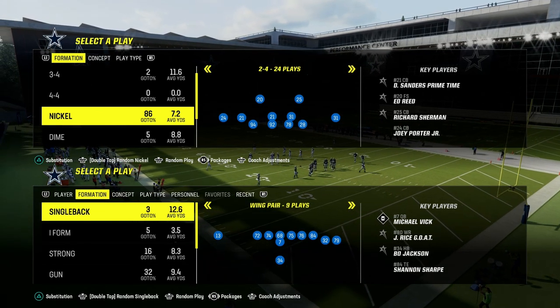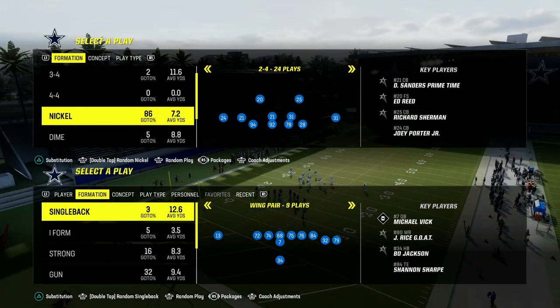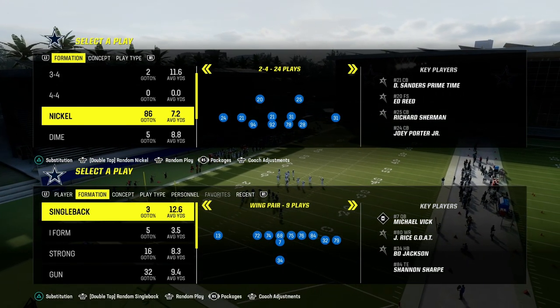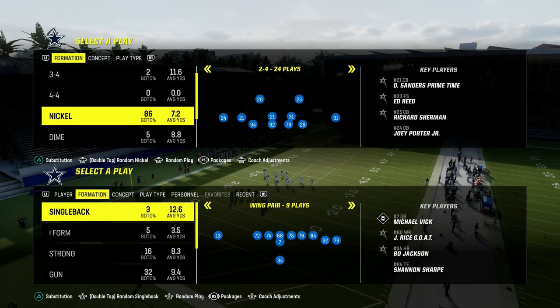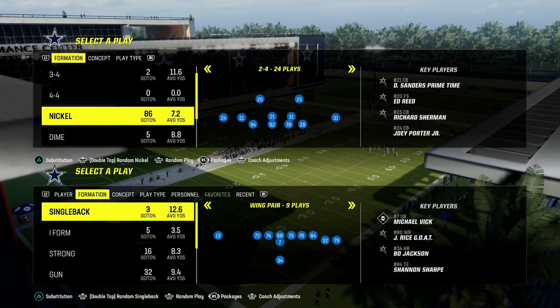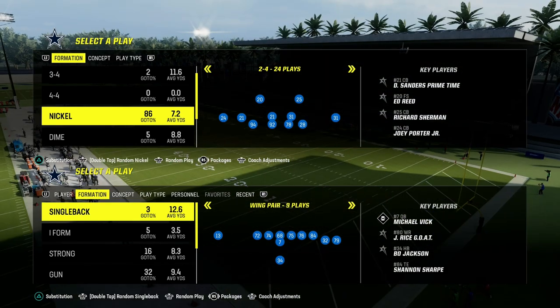Today's video, I'm going to give you one of the most important tips I can give you in terms of making your defense play better, specifically your zone defense, but this will also help in man coverage. I am in the Tampa Bay Buccaneers defensive playbook today, taking a look at the Nickel 2-4-5 odd defense — it's my personal favorite defense in the game.